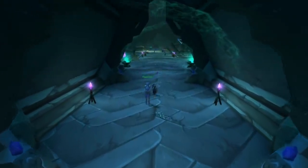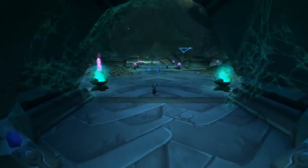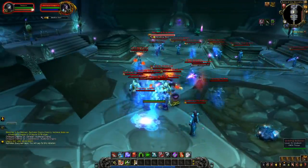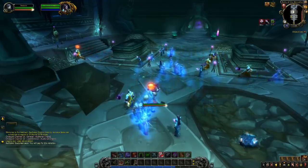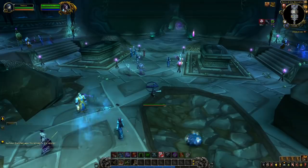The first thing you should do on entering the dungeon is body pull all the mobs near the entrance. Now, some of the mobs have an ability to possess you and mind control you for a minute. Let this happen. Once you have been mind controlled, for some reason it never happens again until you reset the instance. If you try and break the mind control, the mobs will just cast it again.